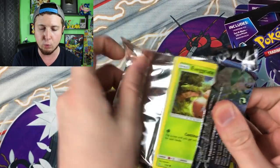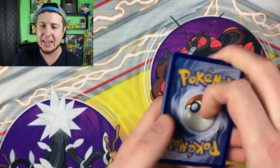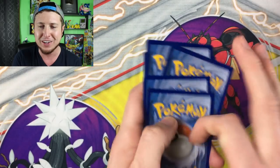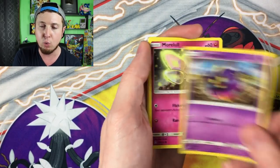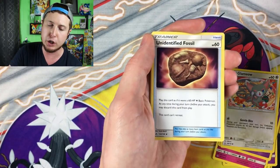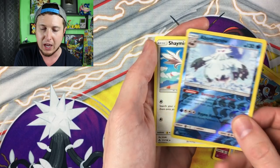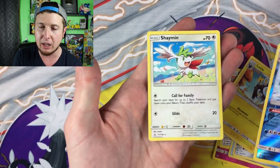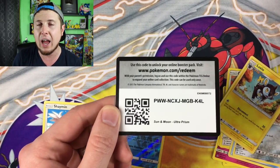I'm still kind of baffled that they had no Forbidden Light left — it just came out not even a week ago, so that's kind of crazy. I'll give you the code card in a minute. Inside the booster pack we have Drifloon, Glameow, Energy, Unidentified Fossil, Shinx, Luxio, a reverse holo Abomasnow, and then our rare is going to a Shaman. There's no shame in loving Pokemon, don't you forget that. There is the code card — always giving you guys the code cards.